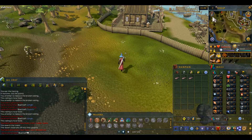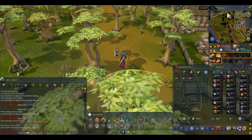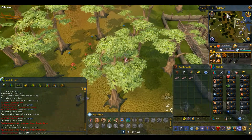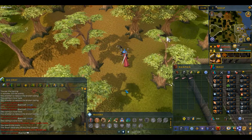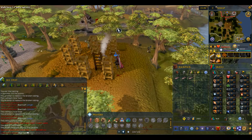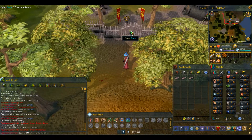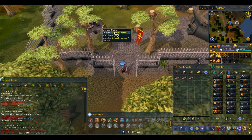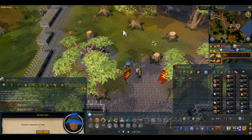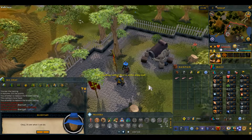Now we're just going to head straight north until we get back. This is the way you would run as well if you didn't have 20 agility — you would run up past this way regardless of which lodestone you went to. Open the gate and talk to the captain. He'll ask for another favour — say okay, I'll see what I can do.